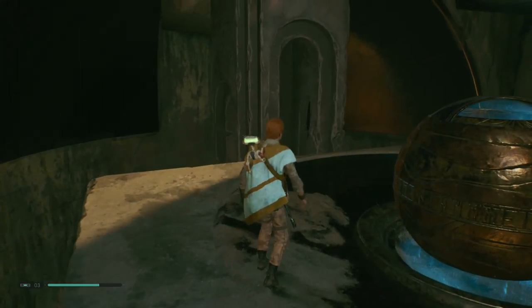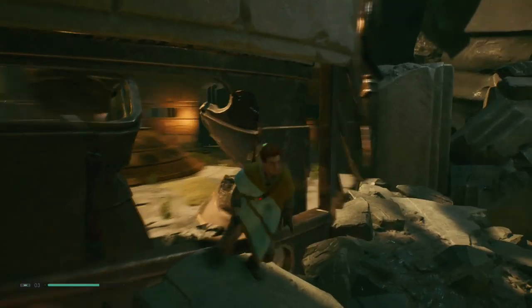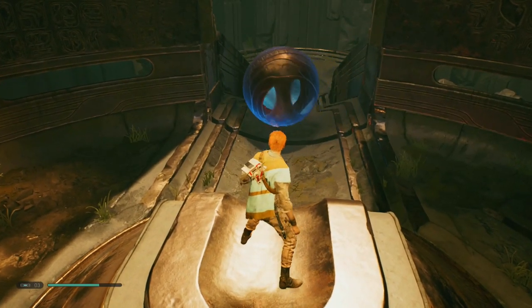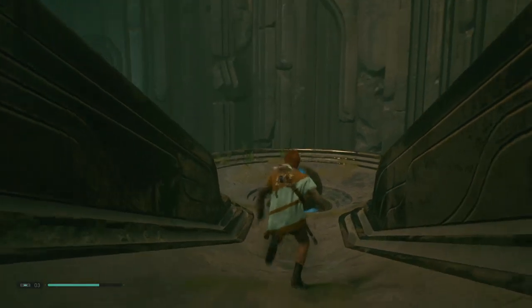Once you get it into that slot, the platform you are standing on with the ball is going to lift up. Once it lifts up, you can break back into the elevator. You can then use your push on the final ball that's going to roll down the hill, slot in, and it basically reactivates the elevator. Go stand on the platform — that is you back out of the tomb.